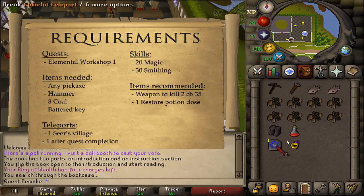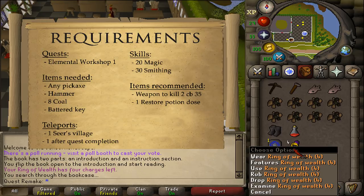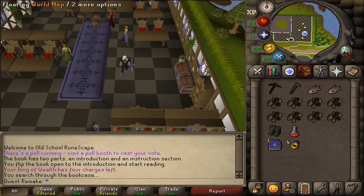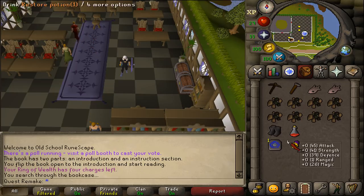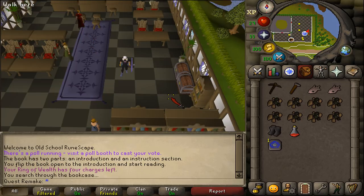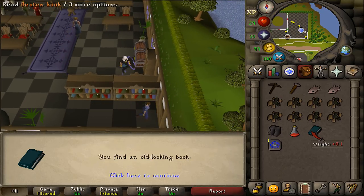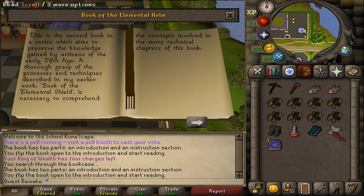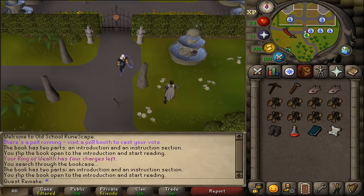For teleports: 1 to Seer's Village to the Elemental Workshop, and maybe 1 after the quest is completed. To start this quest, go to the education center of the dig site. Search the most northeastern bookcase in the southwestern corner and you'll find a beaten book. Click on it to read, find a scroll, read the scroll, then close it. Now teleport to Seer's Village to get back to the Elemental Workshop.